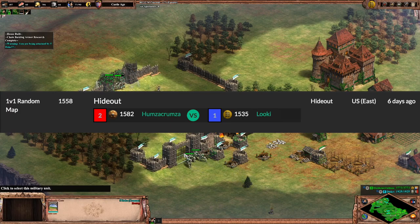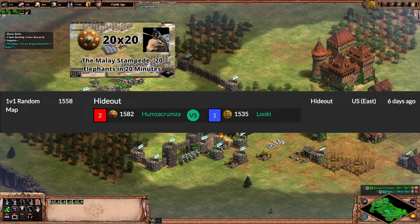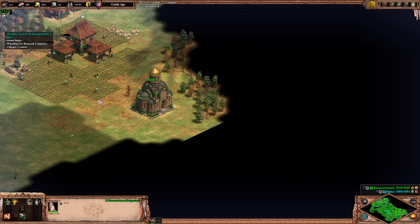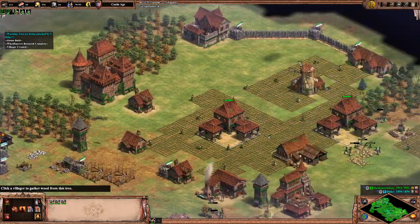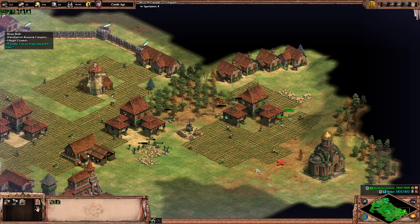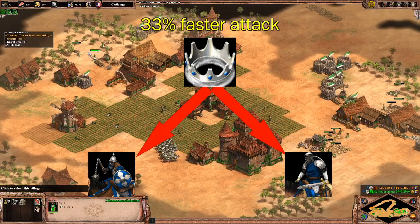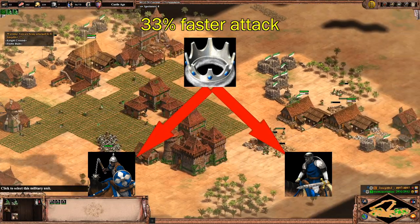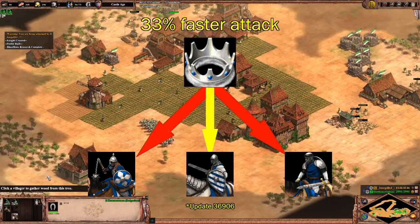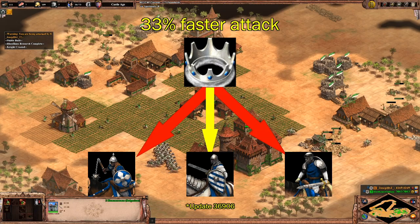In a game I played recently trying to execute the 20 elephants to 20 minutes strategy, I ran into an opponent that tower rushed me as Bulgarians, a bit earlier than I expected. I don't think that Luki is the first person to ever do a Bulgarian tower rush, but recently it has become a much more viable strategy, mostly due to the fact that Sturps was buffed on the latest patch. The Castle Age technology Sturps for Bulgarians allows their unique unit and their light cavalry to attack 33% faster, but with the most recent update, they've included the entire knight line to this bonus.